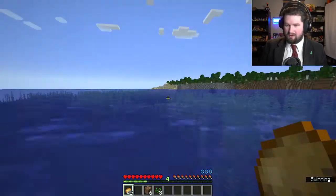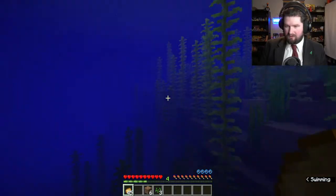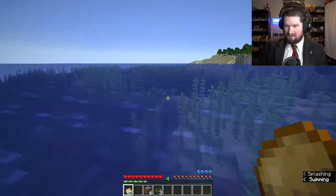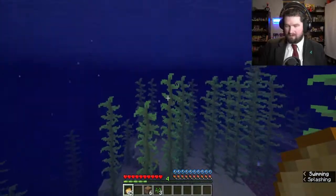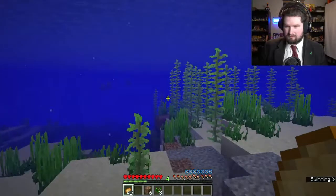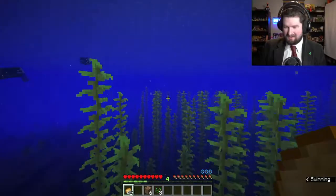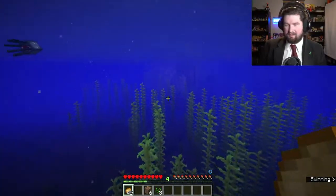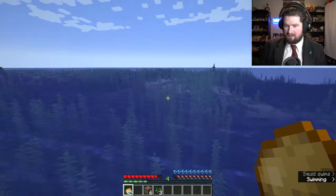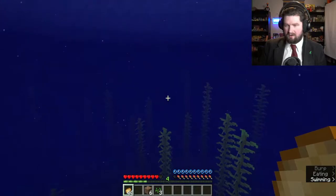We could go over to your world and I could show you how they work. After I die. Okay, you die — I'm going to keep on going because I was a dummy and took a compass and a bed. Well, that's how I usually travel. Yeah, but we can make compasses easily. How hard is making a compass? It's four iron and a redstone.